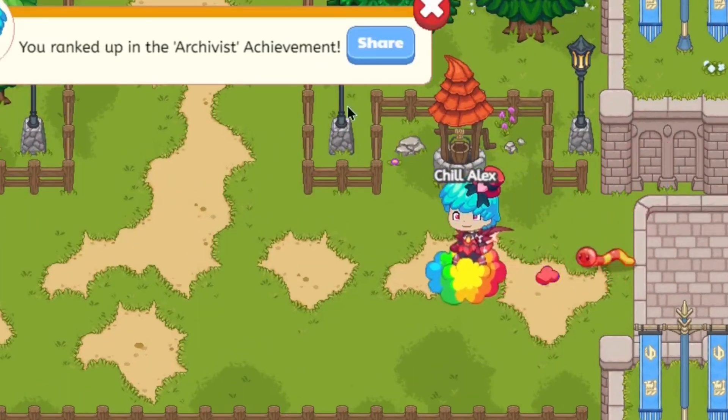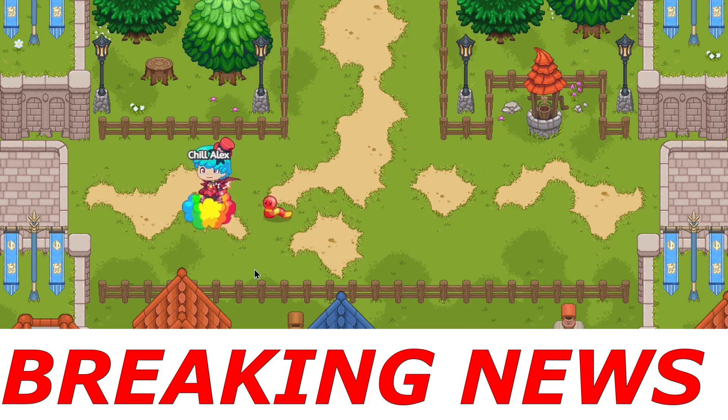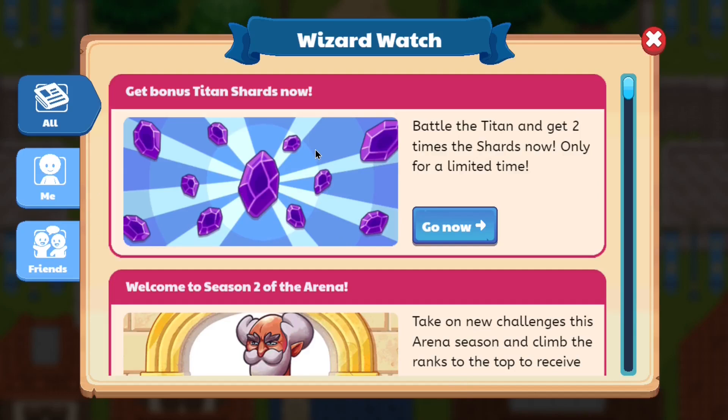What's going on everyone? OneDoctorGenius here and welcome to another episode of Prodigy Breaking News. In today's episode, if we check Wizard Watch, you will see that Prodigy is giving us two times the titan shards to beat up the titan.